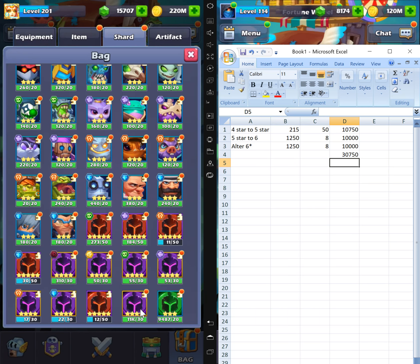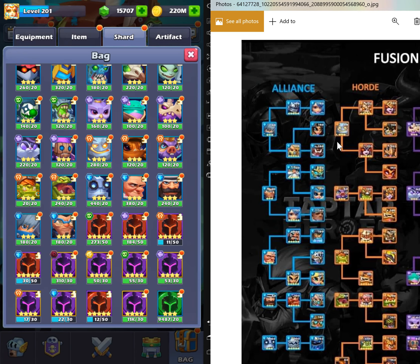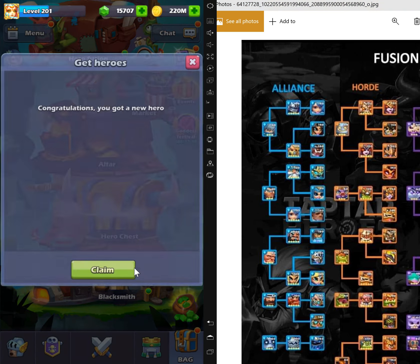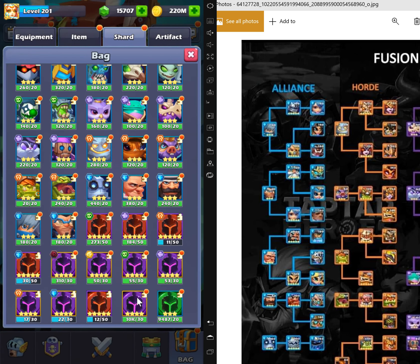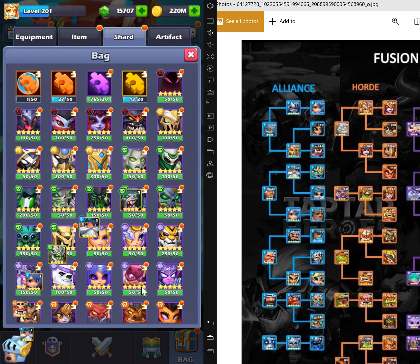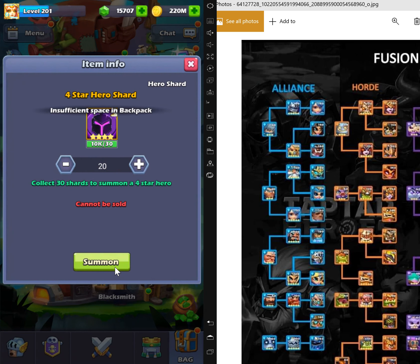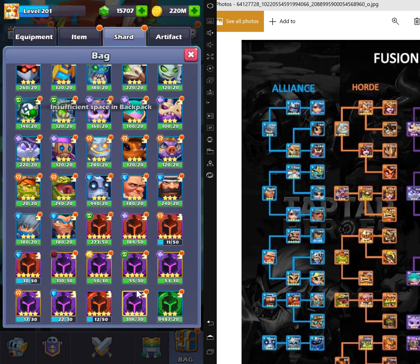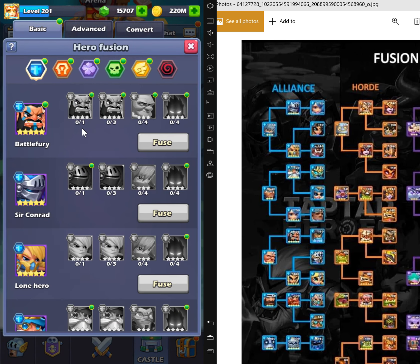I'm going to use this fusion cheat sheet to help me out. Let's go — I'll summon a lot, maybe only do half of it. Oh, I don't have enough space. Crap.